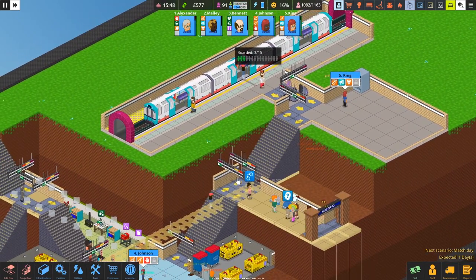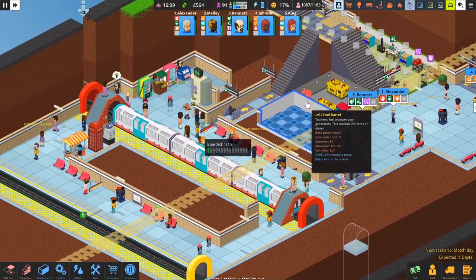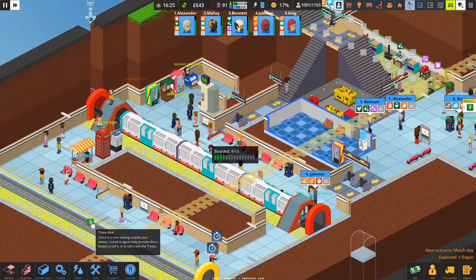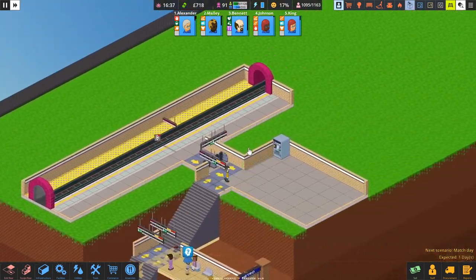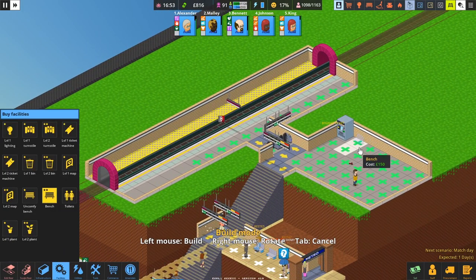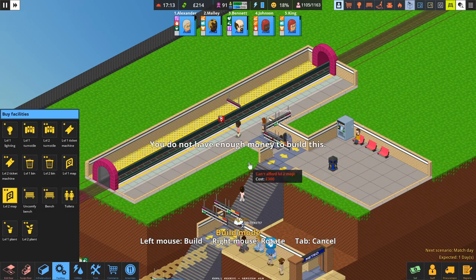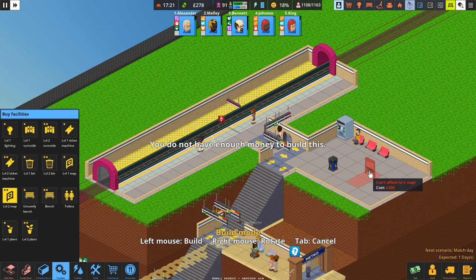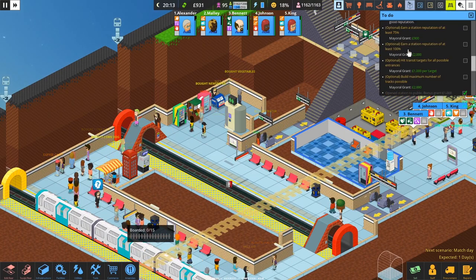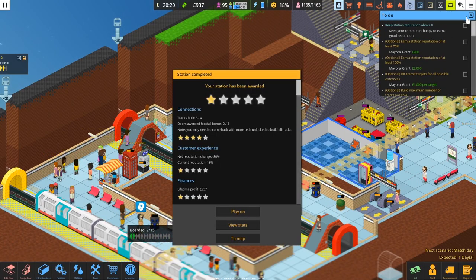The staff should hopefully get up here and sort things out because they've got such a wide range of influence. But we are starting to get a very large station, so we'd actually have to start thinking about hiring more staff. Automating it will be a good thing to do as well. We'll need a few benches, some bins, and a map. Reputation sorted, commuters sorted — if we'd got a reputation of 75% or more, we'd get even more exciting bonuses.